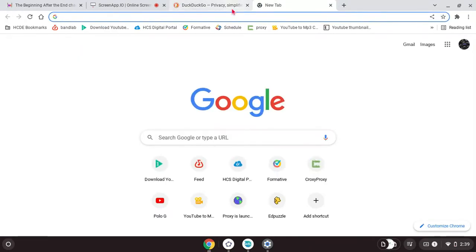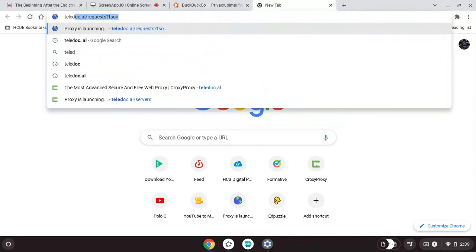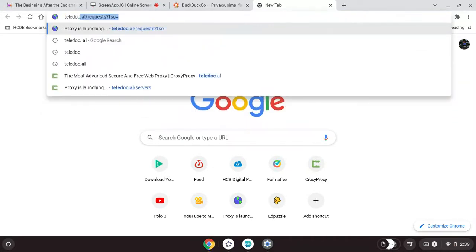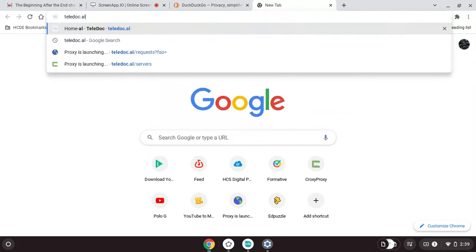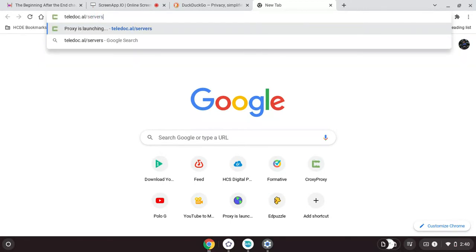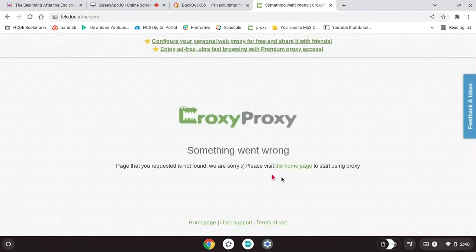All you have to do is type in — I think it was 'tele' — just type this in. Promise you it's not blocked, and if it is blocked then something's wrong. When you type in the URL, don't push enter — press slash, then 'servers', and then press enter, and it might come up to this page.